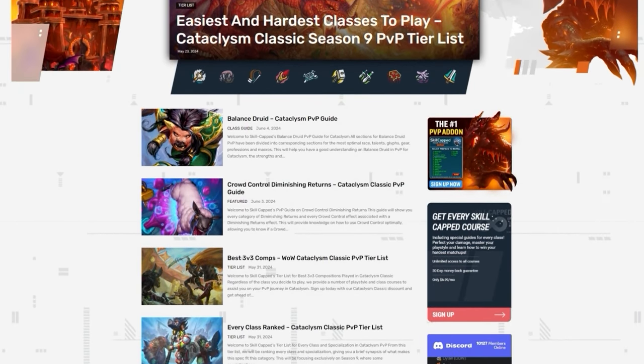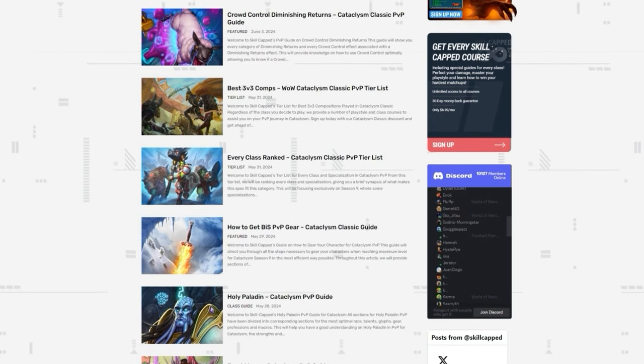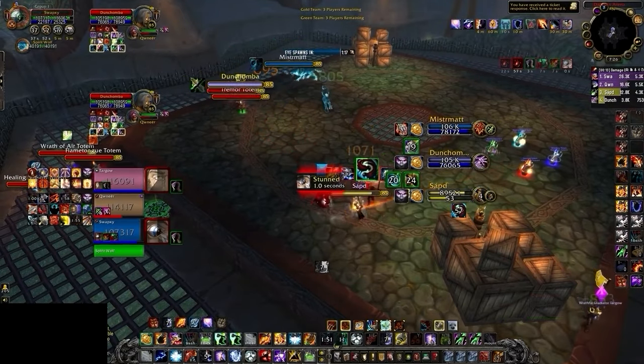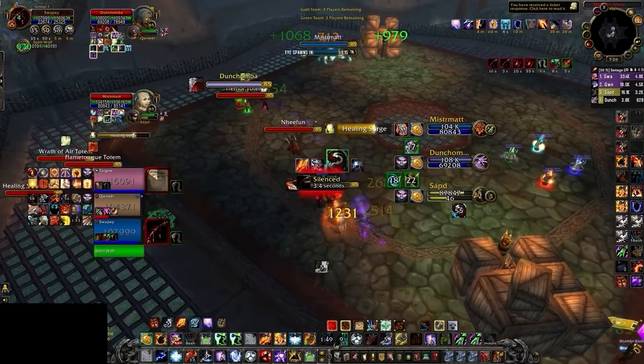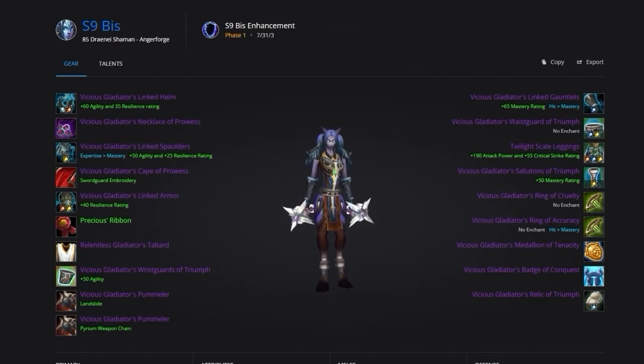Before we show you your best in-slot, be sure to check out our article site for your pre-BiS gear using the link in the description. In Season 9, all of your best in-slot gear is going to come from PvP. Shaman is a common kill target, and you're going to be thankful to have the extra resilience here. Your main pieces will be the Vicious Gladiator's Earthshaker set, which includes the Vicious Gladiator's Linked Armor, gauntlets, spaulders, and helm. You'll then use the Twilight Scale Leggings if you can get your hands on the heroic version; otherwise, use the standard Vicious Gladiator's Linked Leggings.